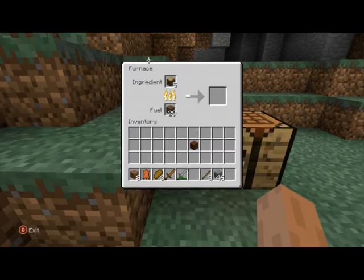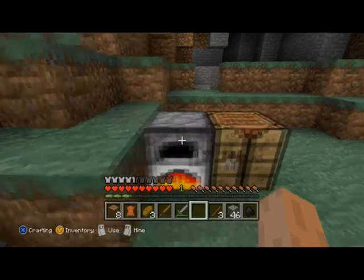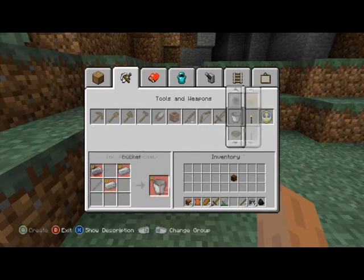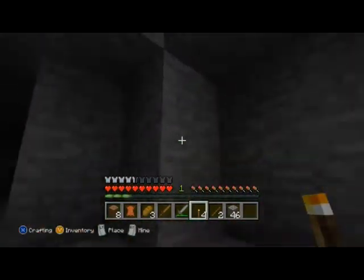You basically use the planks to burn the wood and that will create lumps of charcoal. When you've got your charcoal, go into your crafting and make torches: one bit of wood and one bit of charcoal makes four torches. This is handy when you're mining so you can see where you're going.